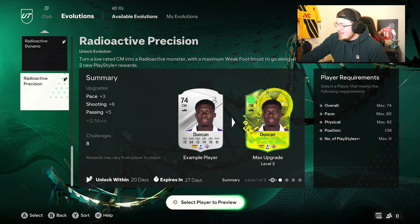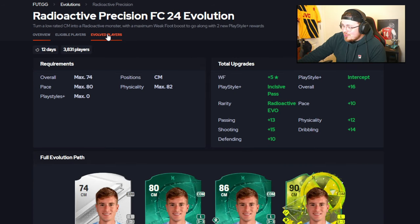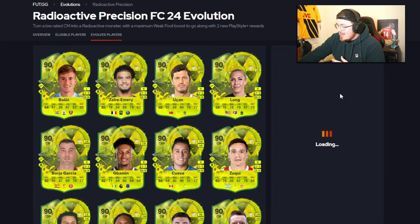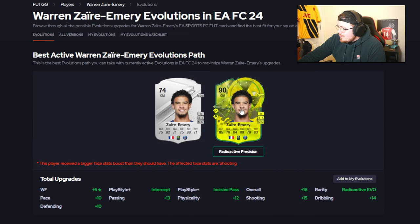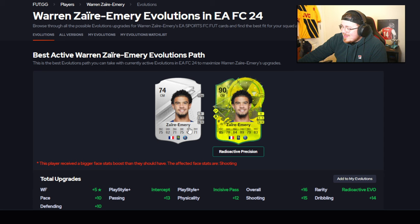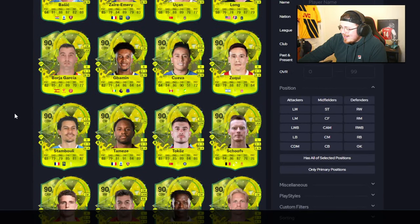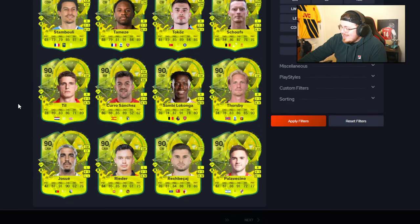Let's load up foot.gg and have a look at the best possible players for these evos. I see Zier Emery immediately — there's going to be a lot of options. Starting with Precision, the midfielder one. Warren Zier Emery is screaming out immediately, but at 90 rated he does not look like a 90-rated card — three-star, five-star, good medium/medium. Similar to the Golden Glow Up recently where a lot of eligible cards went to high overalls but not quite what they should be.